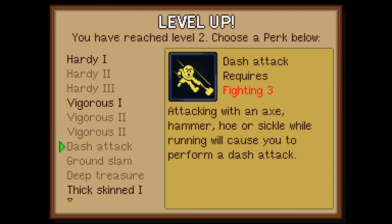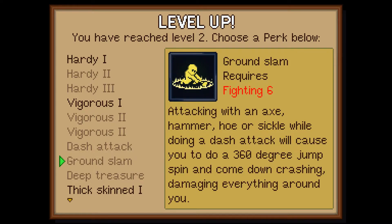The next one we have here is dash attack. Requires fighting 3. Attacking with an axe, hammer, hoe, or sickle while running will cause you to perform a dash attack. Stylish. And then we have ground slam, which sounds pretty awesome.